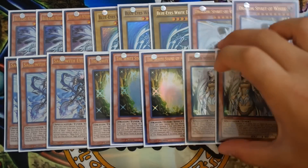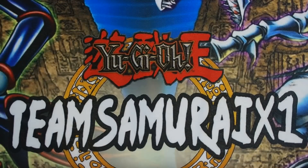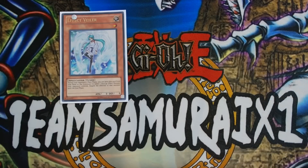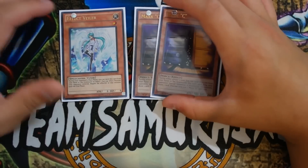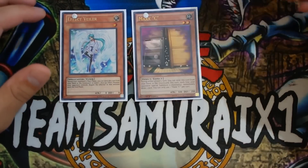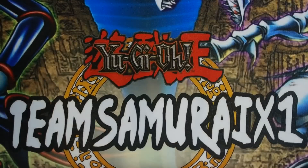That's the Blue-Eyes engine: double Maiden, triple White Stone, triple Sage, and all the Level 8 Blue-Eyes monsters. Next, you want to play one Wonder Wand because it's searchable through Sage. Last but not least, double Maxx "C" in the main, because Maxx "C" is really good going second — when your opponent goes off with Burning Abyss or Kozmo plays, being able to draw into your combo pieces is very important. Drawing into Soul Charge with Maxx "C" just wins you the game.